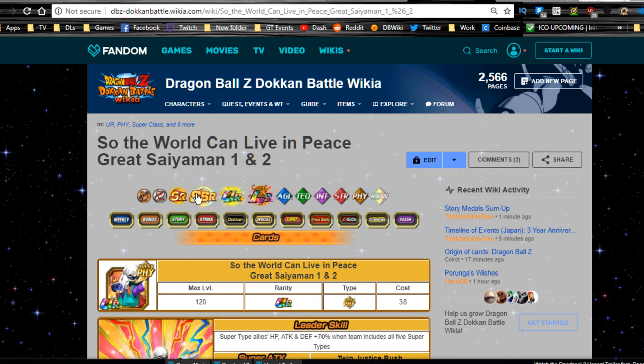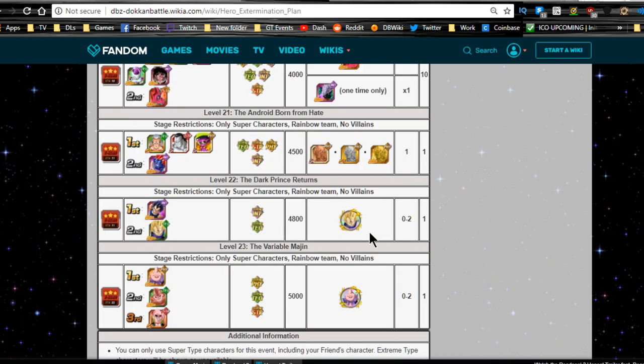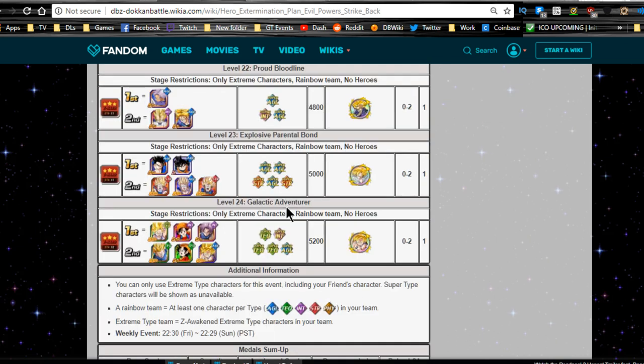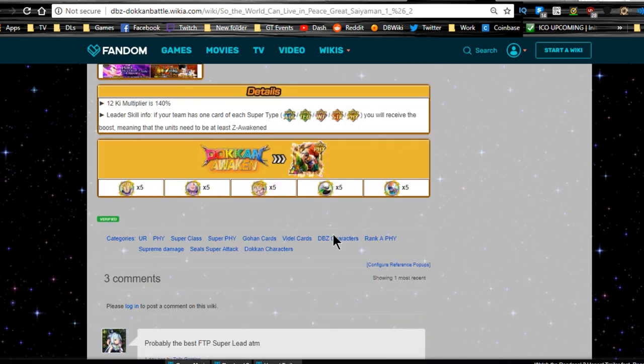For the TUR grind — 'So the World Can Live in Peace' Great Saiyaman 1 & 2 — scroll down here. Three medals come from the original Hero Extermination Plan: Majin Vegeta, Boo, and GT Goku from the original Evil Power Strike Back last stage, level 24. You'll need five of each of those, plus five of the Great Saiyaman 1 and Great Saiyaman 2 medals from Hero Extermination Plan stage 15. Then you Dokkan awaken them to LR.